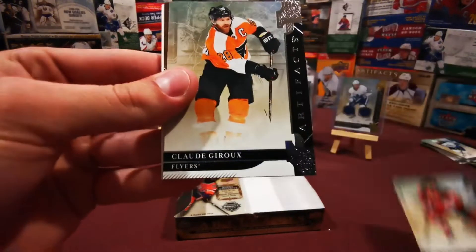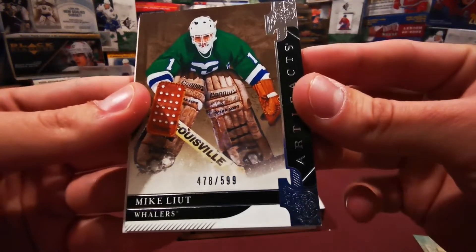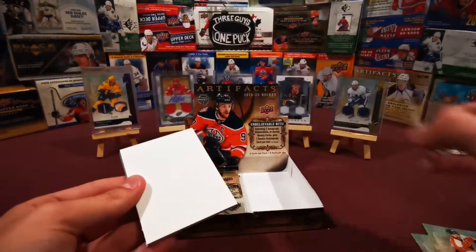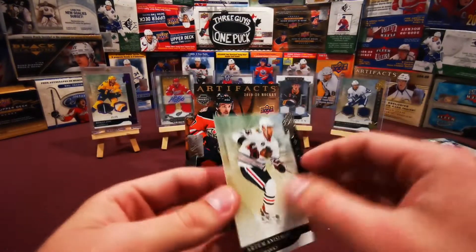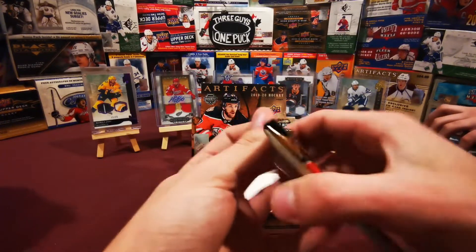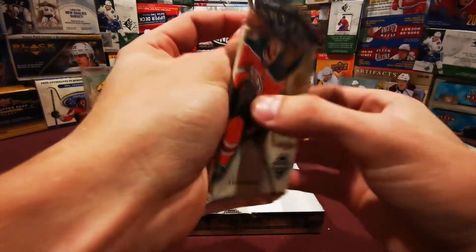Taylor Hall, Klokiru, Mike Liut numbered to 599 - Legends. Some stats for him, he played in the 80s. Decoy, decoy, and looks like Alex Newhook was drafted 16th overall - that's a decent one for sure.